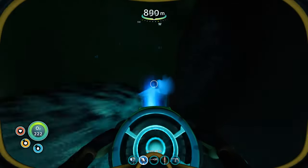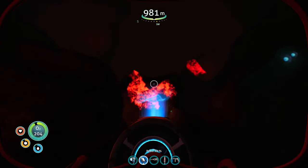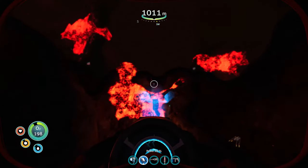Since the Sea Moth only goes down to 900 meters, I go deeper using my Sea Glide. And as you can see, there's the lava zone — there's some Kyanite — and yeah, this is how you get inside.